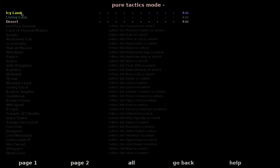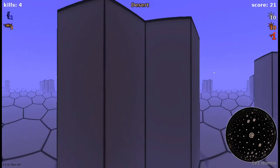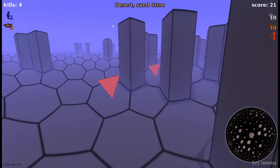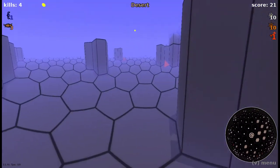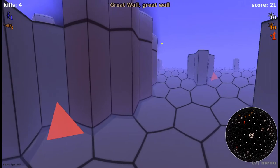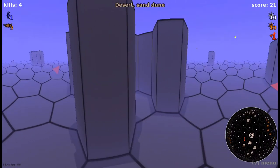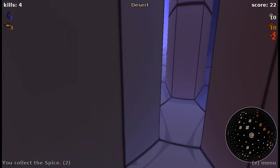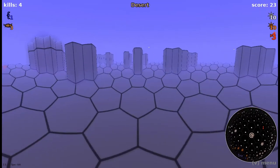Land of Eternal Motion we do need. Icy land, living cave, and desert we do not need. So in that case, let's head back into the land of Eternal Motion. This is not a Great Wall — this is a Dune. So we're going to have to find our way to another exit somewhere. This is a Great Wall. This is an icy land. We do not need anything more from the icy land, so we're going to continue on.